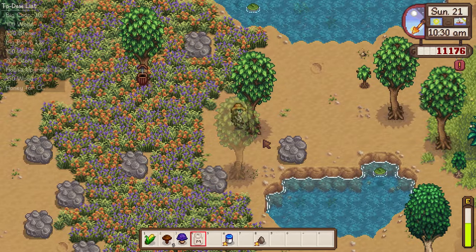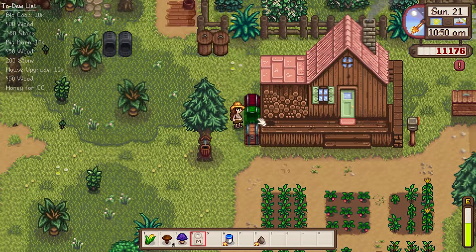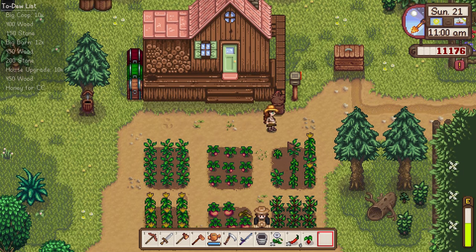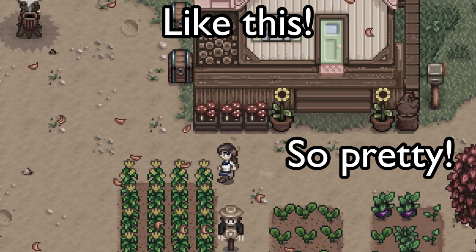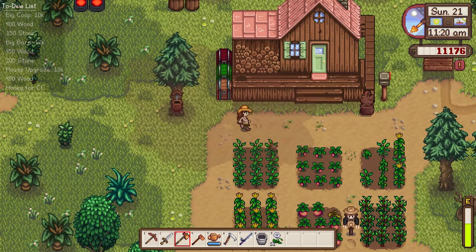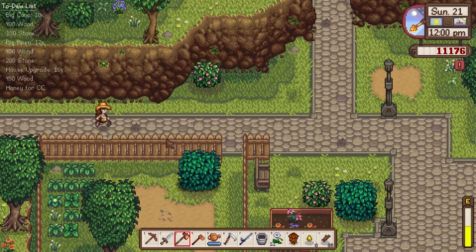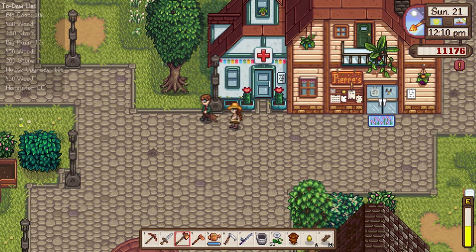Now that our animals are taken care of, let's head up towards the farmhouse and get everything put away. Let's place our chicken statue — normally I put it right around there — and then I'll get the seasonal plants and put them in front of the farmhouse along with the chicken statue. We are low on wood and don't have enough for our coop upgrade, so I think that is what we are going to work on today after we head into town.